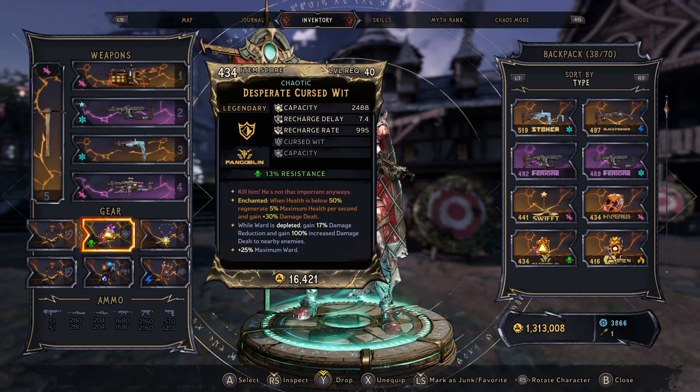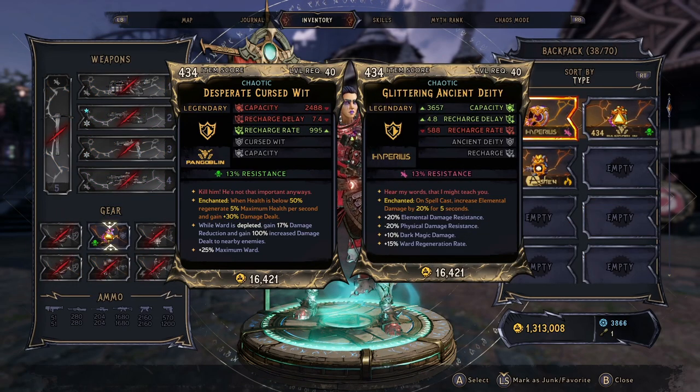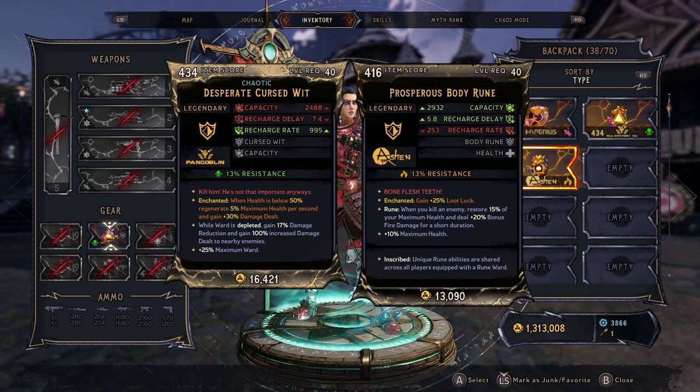For the shield, we've got a Cursed Wit. This one has when health is below 50%, regen 5% of your max health a second and gain 30% damage dealt. This helps keep us in Reaper of Bones and is going to give us damage when we deplete our shield — which normally helps more for bosses that hit really hard, helping us do more damage to get out of danger. Other options: the Ancient Deity — if you can get this with 10% dark magic damage, that's going to be up at all times. And the Always Wonderful Body Rune, which adds fire damage to your shots and gives a lot of max health, making it a great mobbing option especially if you took Potent Poisons.